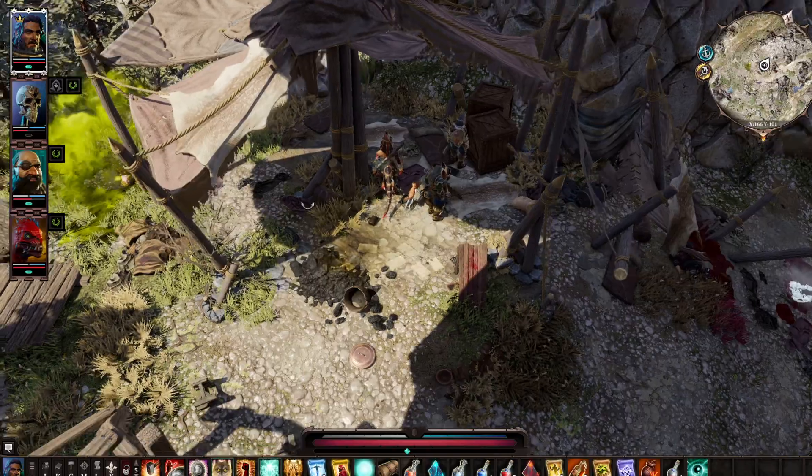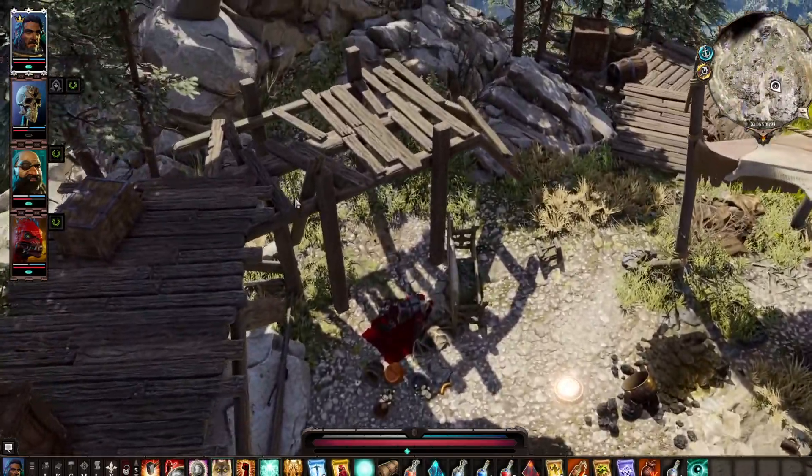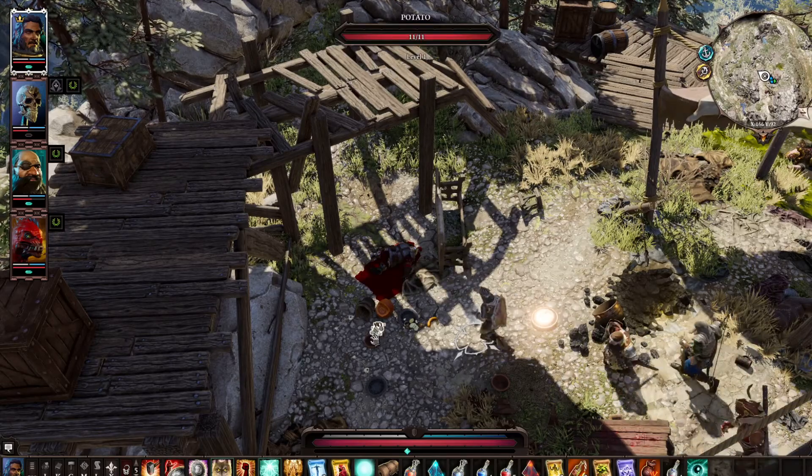In that role we have one already — oh, it's worth 20. Can we get up here? Can't reach, but there's a chest. We want to get up here.